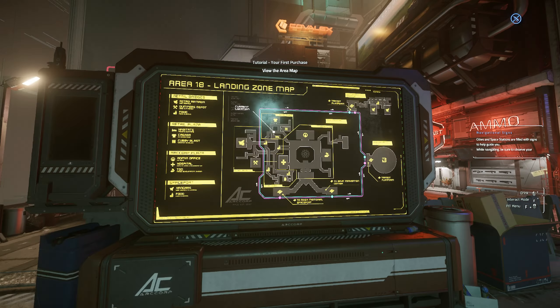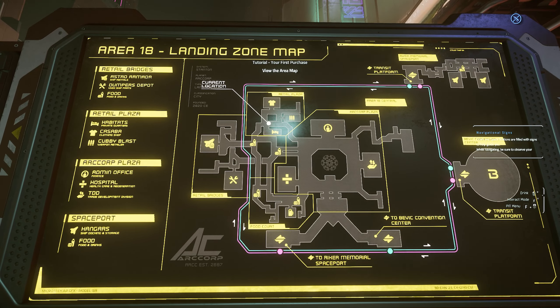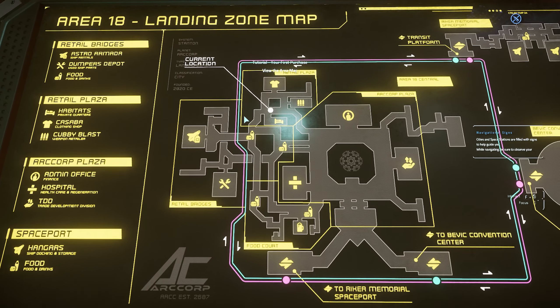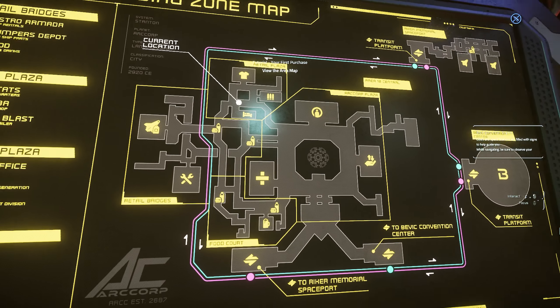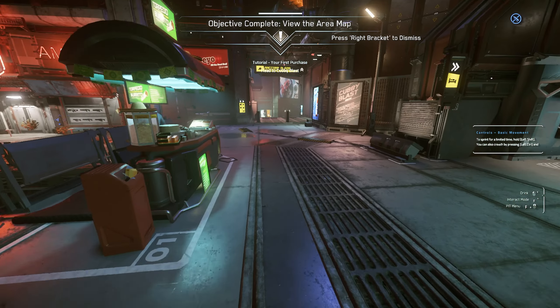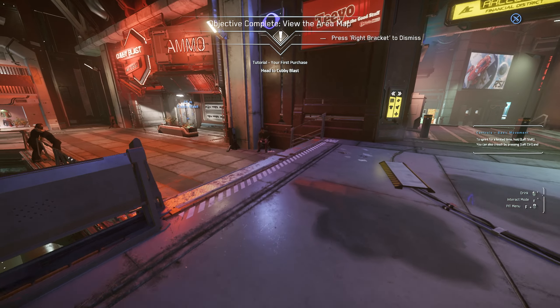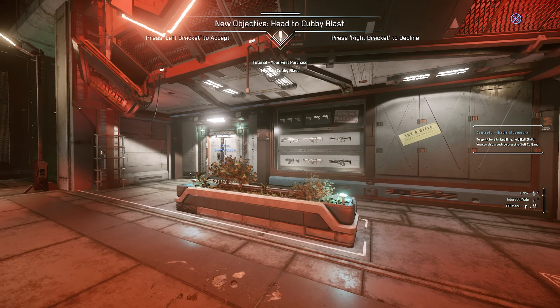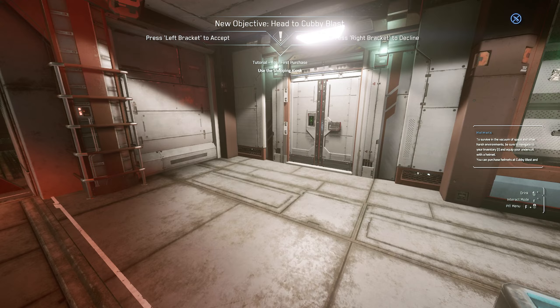Wait, did they add maps? I don't remember this — this is cool. Current location, obviously that's where we're at. View the map — okay cool. Looking at the map, head to Cubby Blast. It's over here, it's a store with guns and equipment. Let's check it out.